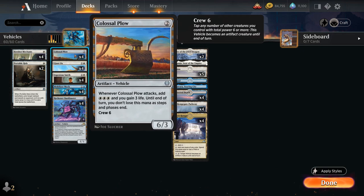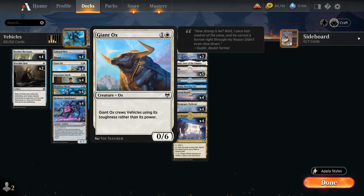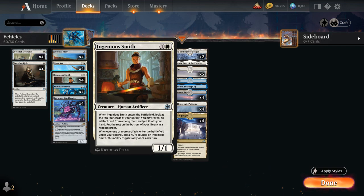Moving on to 2-mana, of course a full playset of Colossal Plow, a 6/3 with Crew 6 — not the easiest to crew — but when the Plow attacks we add triple white to our mana pool and gain 3 life, and that mana doesn't go away until the end of our turn. So it can give us some very explosive starts if we get to play a turn 2 Colossal Plow and potentially turn 3 Giant Ox, which is a 0/6 that can crew vehicles using its toughness rather than its power. Then we also have the full playset of Ingenious Smith, a 1/1 that when it enters the battlefield lets us look at the top 4 cards of our library, revealing an artifact and putting it into our hand. We've got about half of our deck as artifacts, so we're pretty likely to hit something useful.